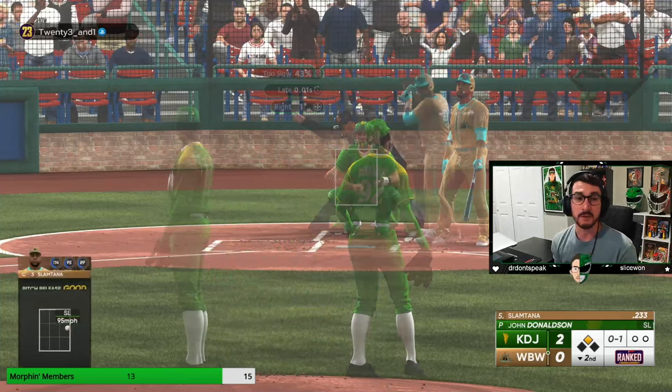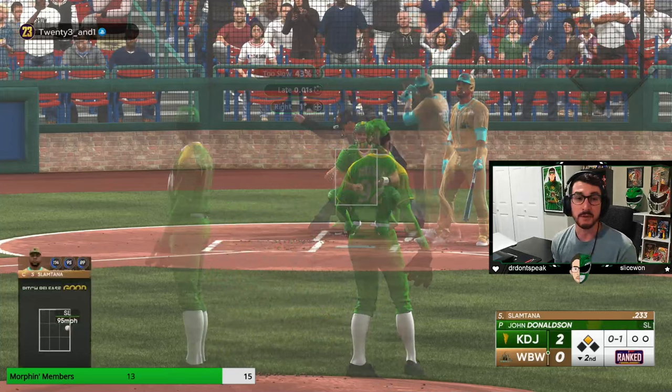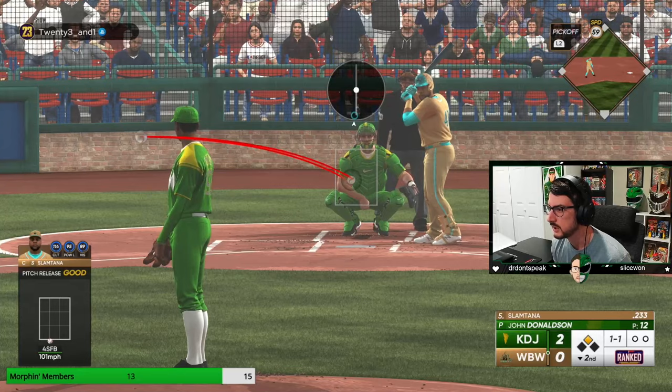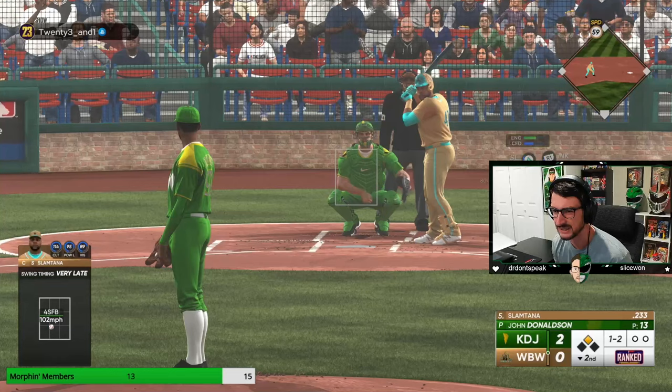We're going to get in with the slider. If you use pinpoint, Donaldson is a little weird out of the stretch — you got to get used to it. He stared at a slider. Let's go force him away — haven't given him that look yet. Just below the zone. Go back to it but now actually in the zone — missed the spot a little bit, very late. Slider back foot — wipeout.